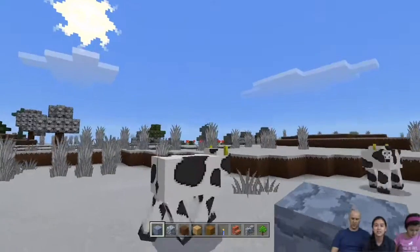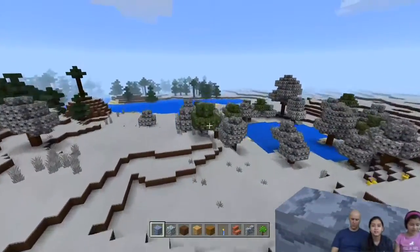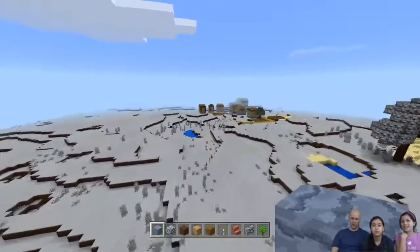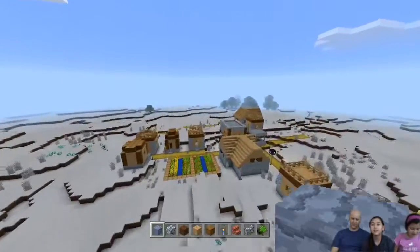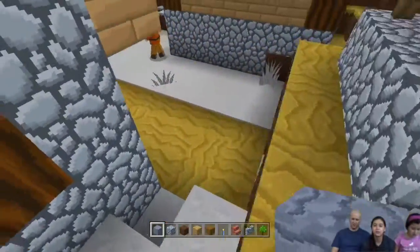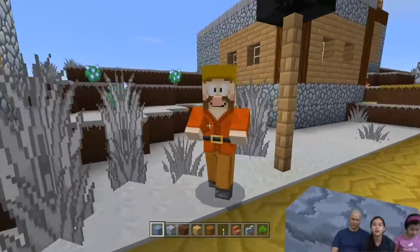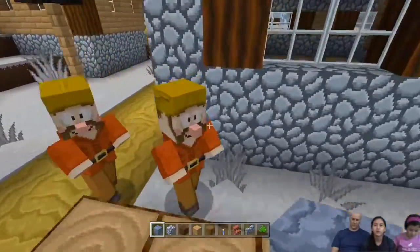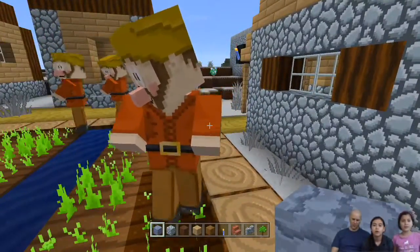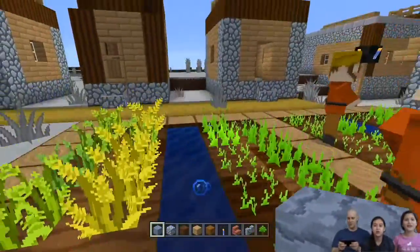Madison usually plays on Dad's iPhone, so she needs that skin. I normally play on a different iPad, so I'm going to change. Found a village — let's go check out the village. So we can see some really cool villagers. Now the villagers — oh wow. They are so ugly. They look like dwarves now, not villagers.